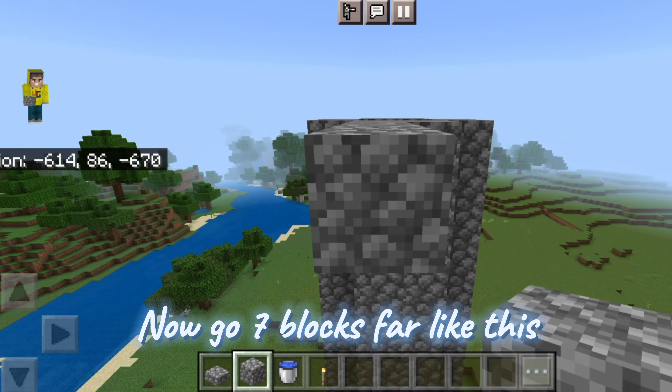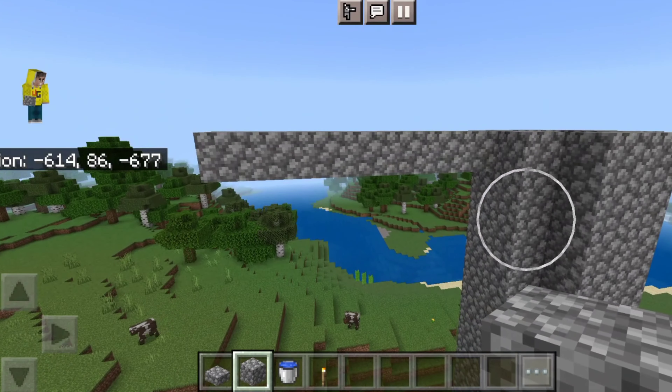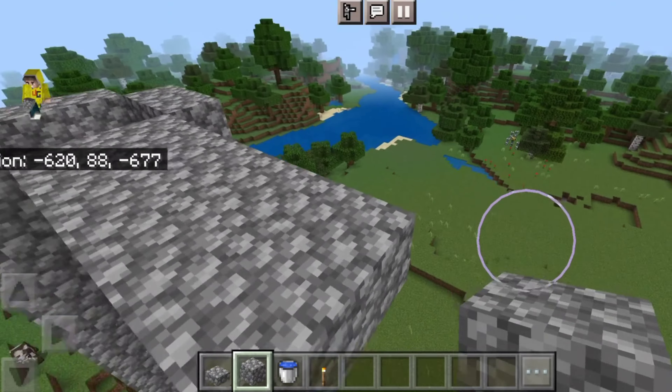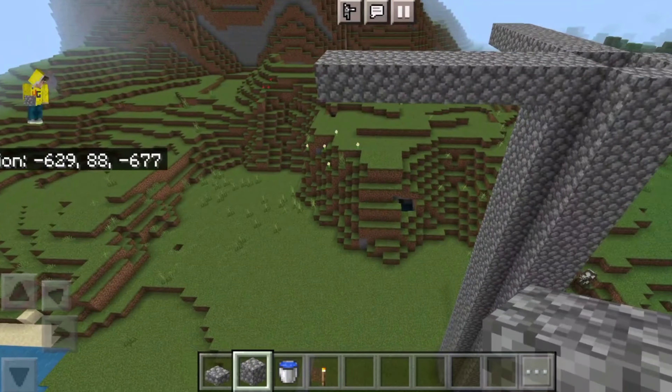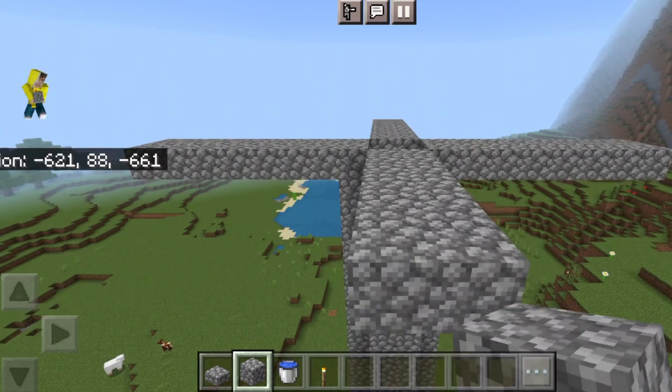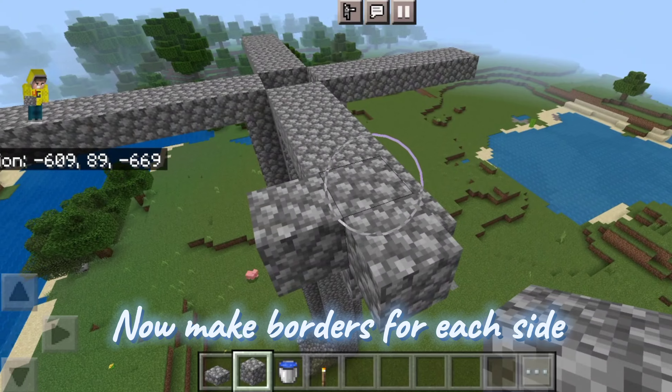Now go 7 blocks out like this. Now make borders for each side.